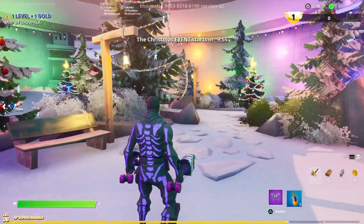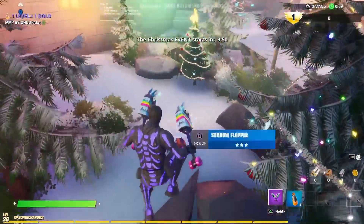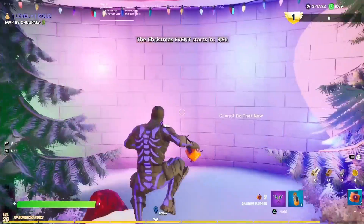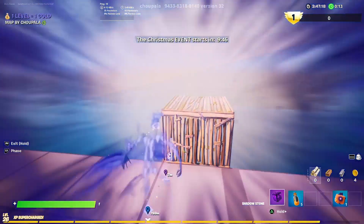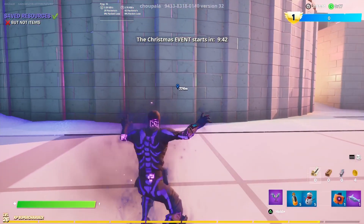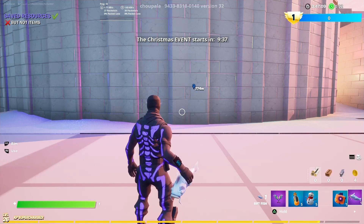Once you've started the game, you will see you are in that little stadium and you should have two shadow floppers. Activate one and phase through the wall towards your riffish and your snowmen and pick them up. Once you do this, you are so close — you are nearly there and can get on with the XP glitch.